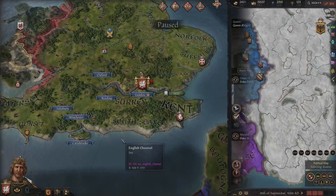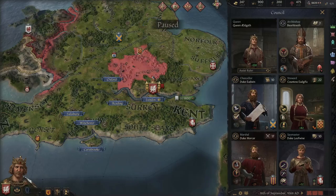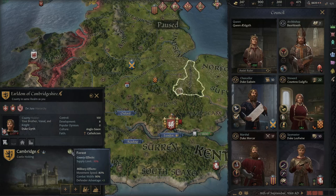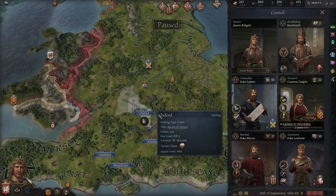At the start of the game you'll usually click to increase county development in your capital, but I'd actually recommend against that. Instead, put development focus where a university might be built. In England, Oxford and Cambridge both have universities, but you need 40 development to actually build them. So I'd recommend putting development focus on Oxford — it'll build up over time. I'll put a map on screen of all the universities in the game.